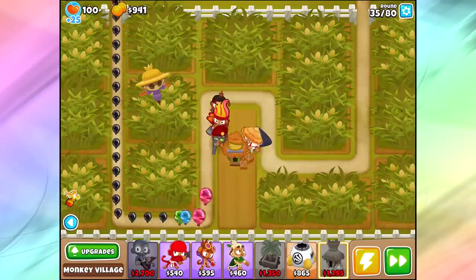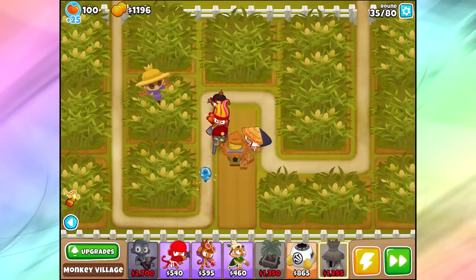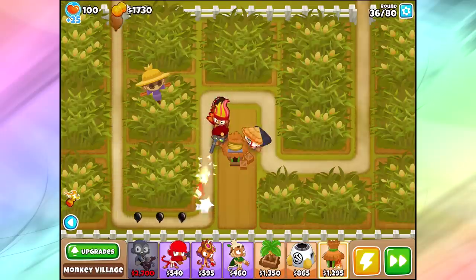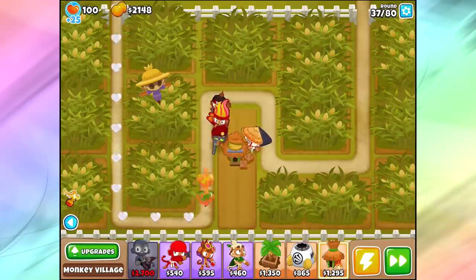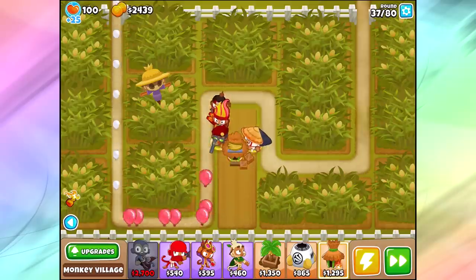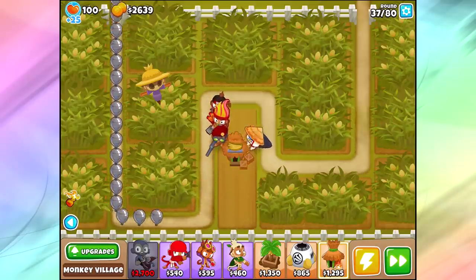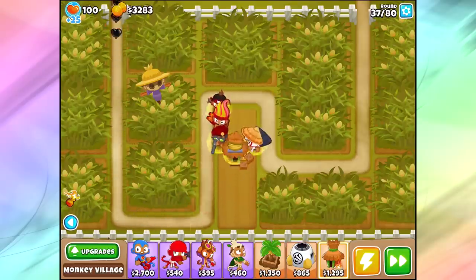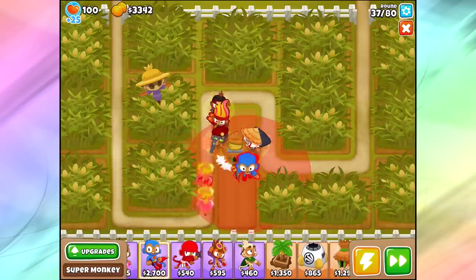Round 40 is not only doubling the health of the MOAB, but doubling the health of all the bloons inside as well - or at least the ceramic layer inside. So you basically have to have two times as much normal pop power to pop this MOAB for round 40, and that's just crazy. So if you're lucky you can use a ninja and a sniper and a dart monkey and hopefully stop these guys, but if you really need to go to town on these things, you need to use a heli pilot.